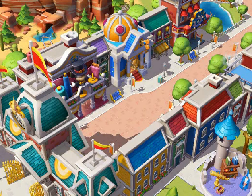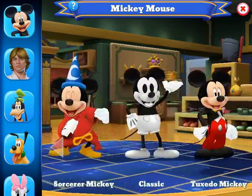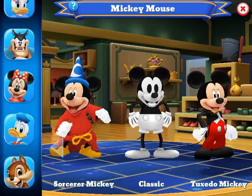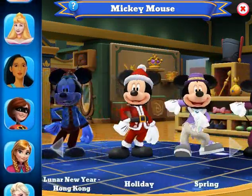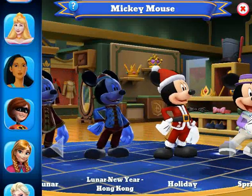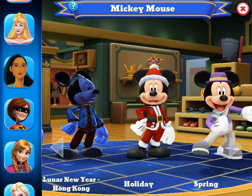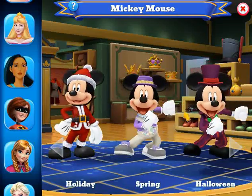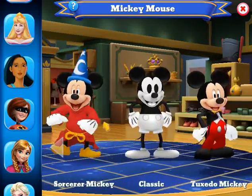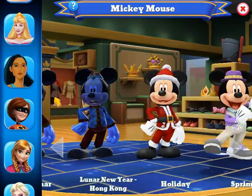This is Main Street. This first building on the left is the costume shop, where all the characters that have costumes are here. You can go between them. The shadowed area means it's not available right now, but the other ones that you can see — I either have the costumes already or I'm working on getting them.